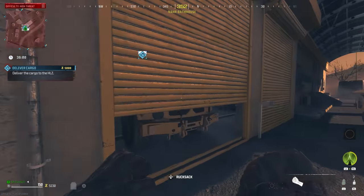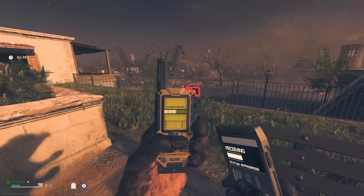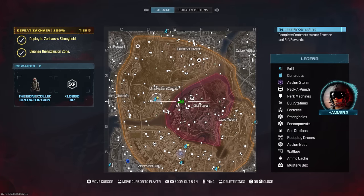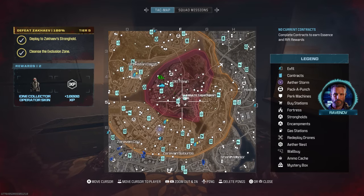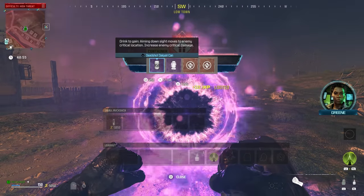If a cargo delivery contract did not spawn from the moment you started the game, all you need to do is mark an escort contract, go into the high threat zone, start the contract, and then immediately cancel it. Upon cancelling, it should make a deliver cargo contract spawn. Then go up to the contract, activate it, complete the mission, and you'll be able to start farming deliver cargo contracts as a solo without a weapon, extremely easily.